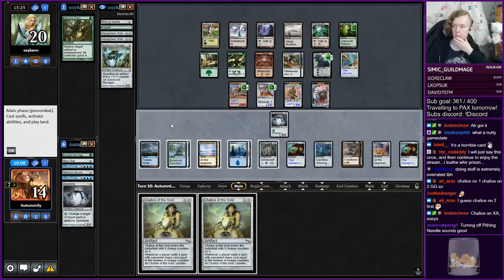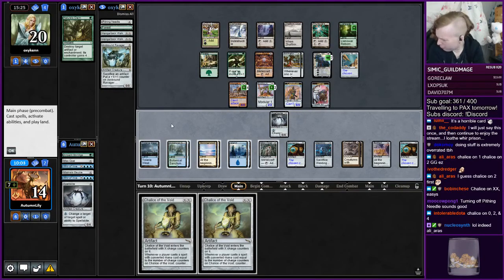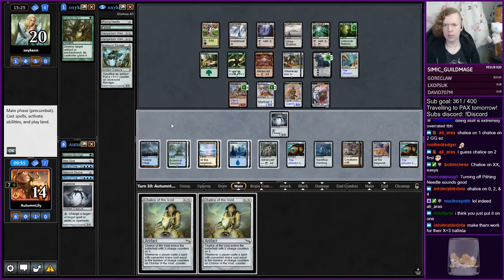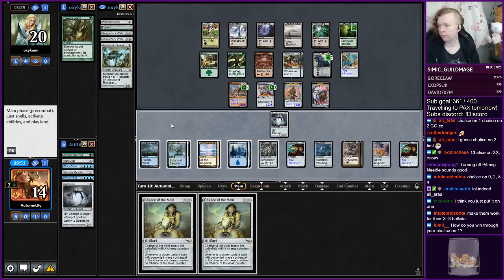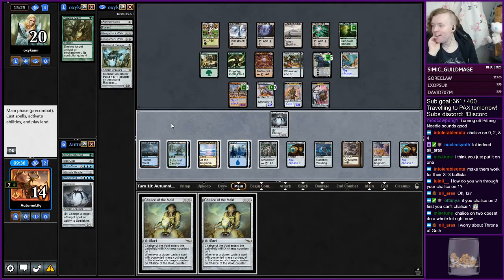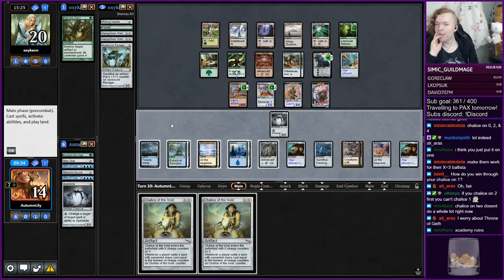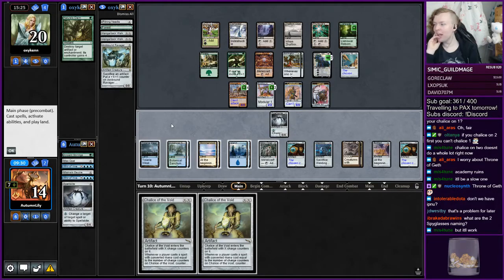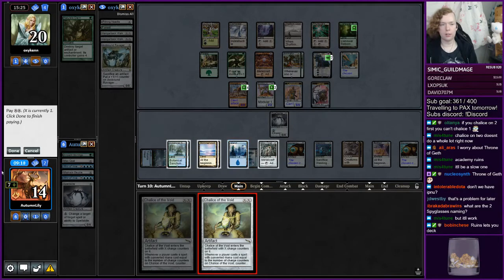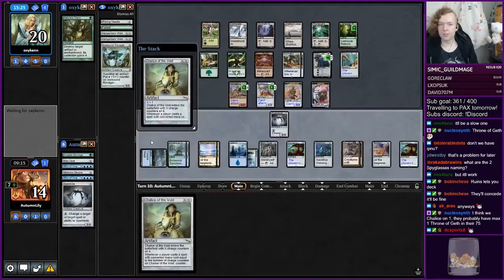What does Chalice on two do other than stop us casting our Spyglasses? I'm worried about not being able to cast Spyglasses and Spellskites. How do I win through my Chalice on one? Academy Ruins. I guess we can kill the Bottled Cloister with Engineered Explosives, and then we cannot die with Academy Ruins. Spyglasses are naming Ravager and Karn. I'm just going to cast this Chalice and pass the turn.